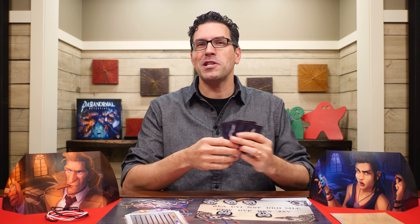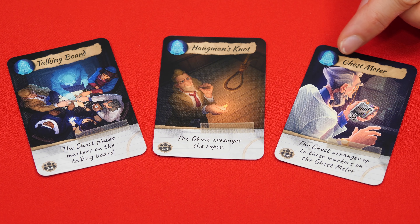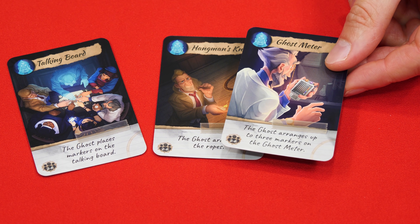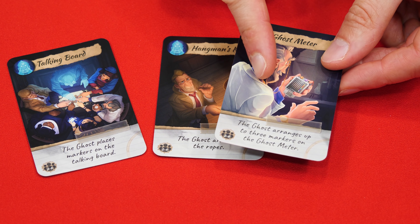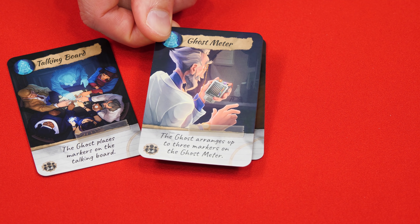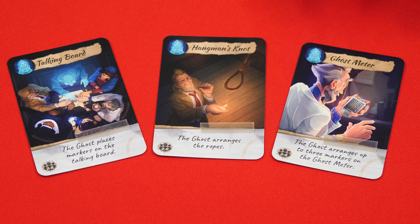After someone makes a guess that does not fully solve the mystery, the ghost now gets to provide a bonus clue. They pick any one of the three ghost interaction cards they have in order to give a clue to all of the players. The detectives aren't asking a question and they won't know which question the clue might be for, but hopefully the ghost will find a clever way to provide some additional helpful information, and then the interaction card they used is discarded. Since the ghost only has three of these cards, it means there will be only three bonus clues given during the game — one after each of the first three guesses made by the detectives.